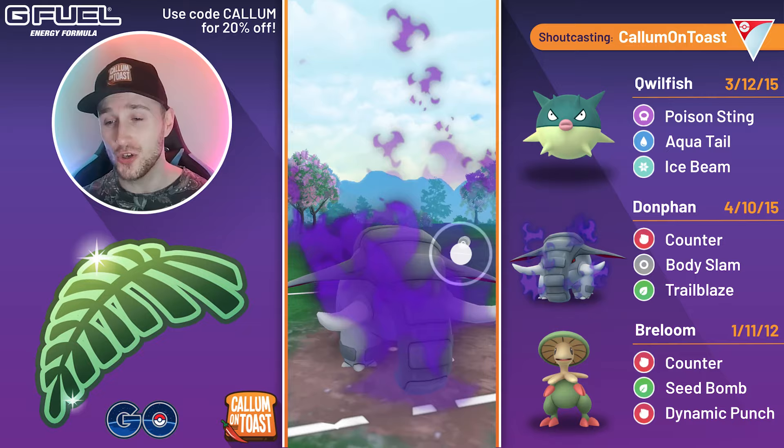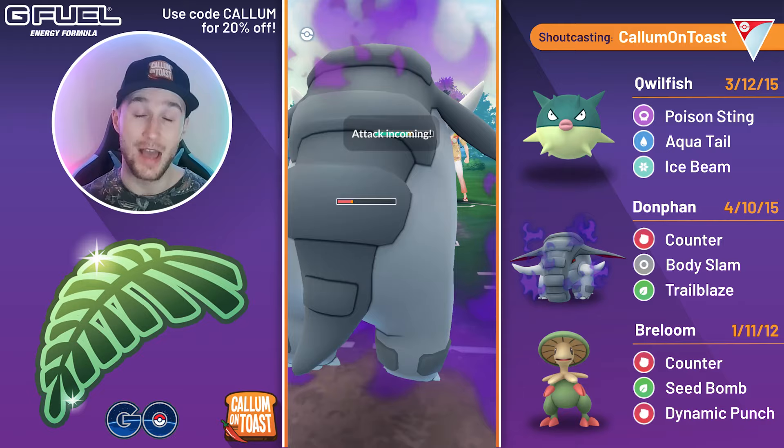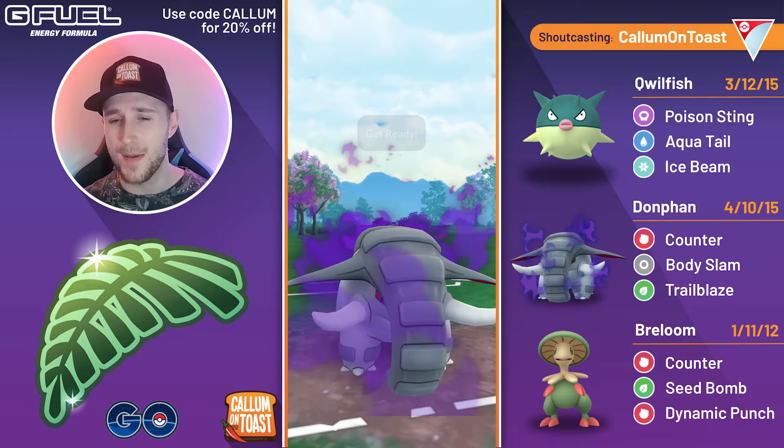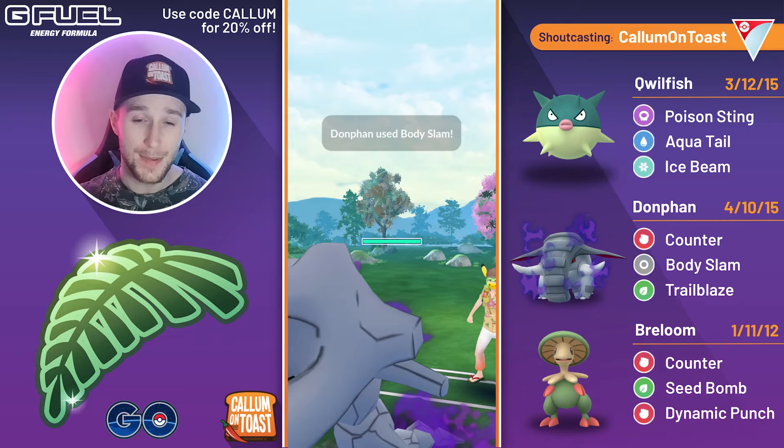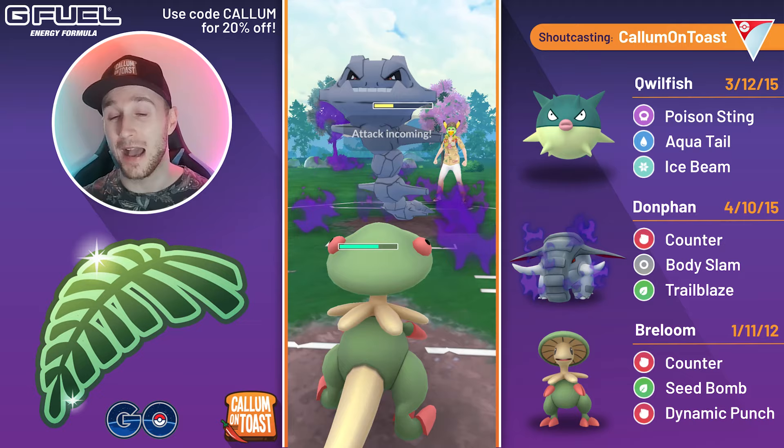Now we bring out a Swampert, and unfortunately we don't have a significant enough energy advantage to make it to the Trailblaze, but we make it to a Body Slam, and that still grabs a shield. At this point I'm actually going to shield myself — I've got Breloom in the back that can deal with the Swampert fairly well, so I might as well shield once, go for a Body Slam, grab both shields from the opponent. The opponent goes for the overfarm and swaps into Steelix, which is also fine. We care about coming in with the Breloom and going for a full counter farm down.